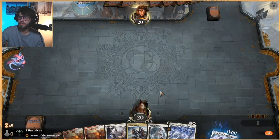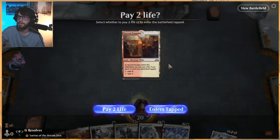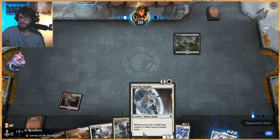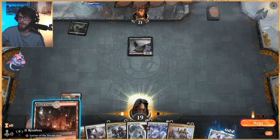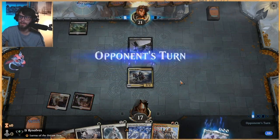We'll keep this — a bit of a slow hand to be honest — and it looks like we're against Obosh, which is very good. Let's chop you out. What am I leaning towards? It might be Corpse Knight, I'm not really sure. Yeah, let's throw Corpse Knight out there — let's be on the damage plan.